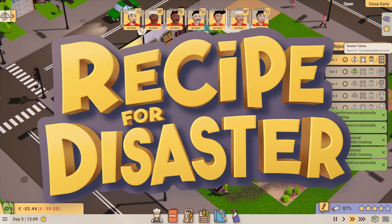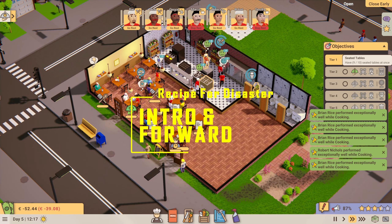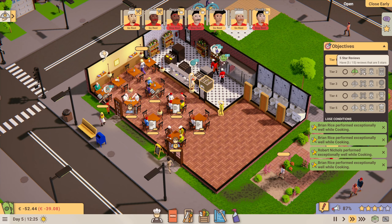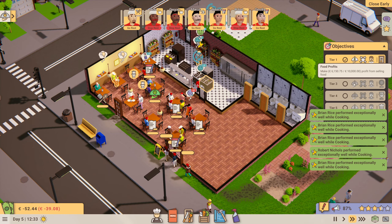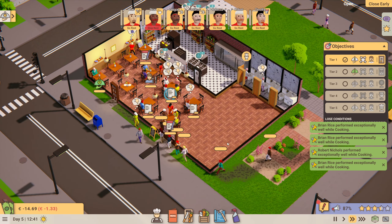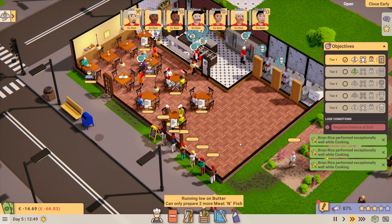Recipe for Disaster is a recent early access release by developer Dapper Penguin Studios, of Rise of Industry fame, published by Casito Games. Many thanks to them both for providing a review key. As with all other reviews, the following are my honest feelings on the game — no one gets any special treatment for providing a key, which is probably one of the reasons I don't get many keys thrown at me. It does mean however that I will do a review good or bad.